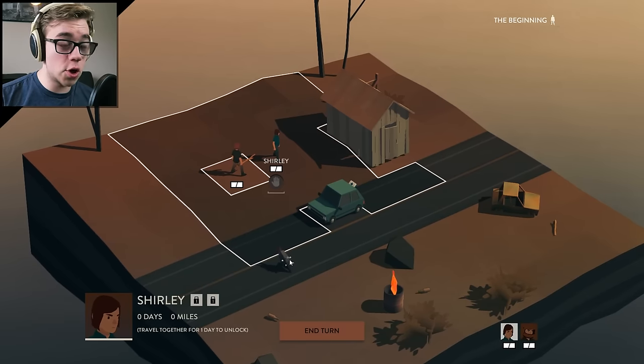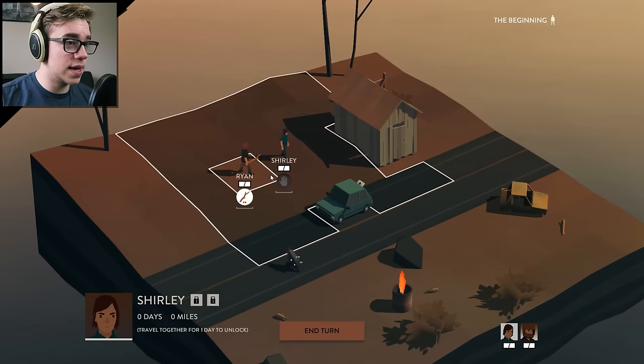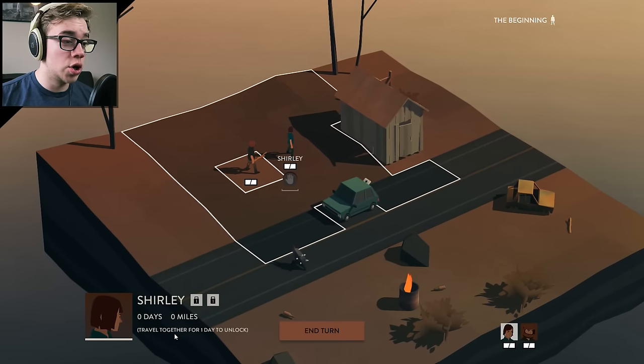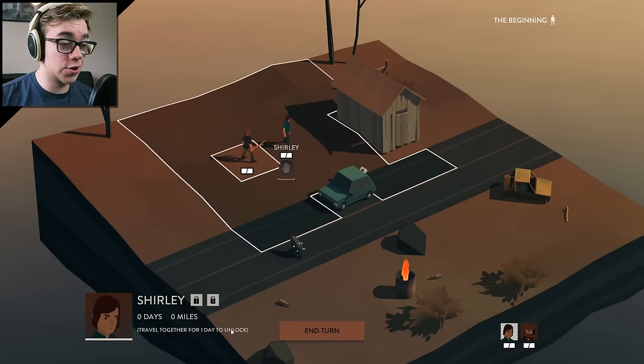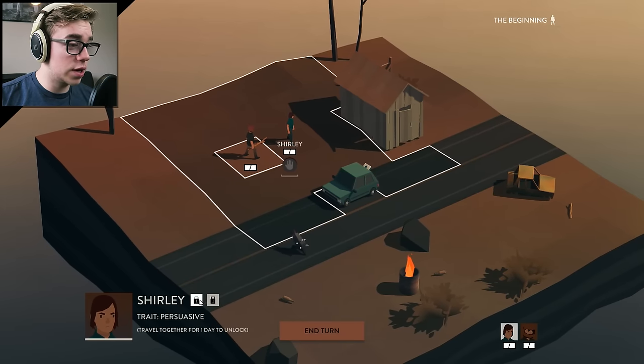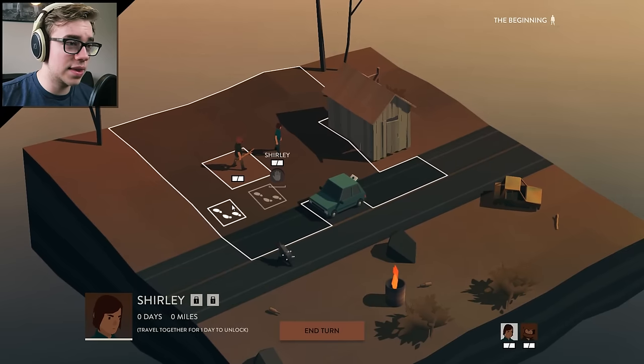Killing them when they know you're around will also trigger some others. And from what I can tell, you can get some upgrades. Shirley says: travel together for one day to unlock. So hoping Shirley doesn't die in a day — which would be real sad — I will get trait persuasive and trait energetic, which are good. We like that kind of stuff.